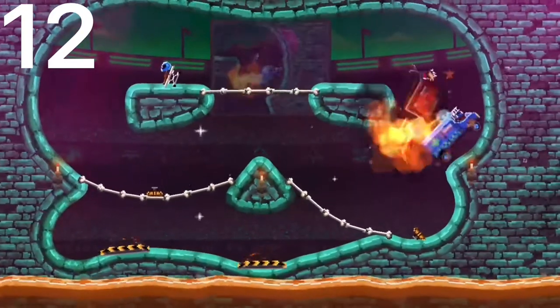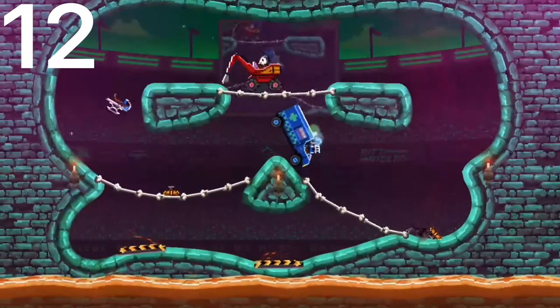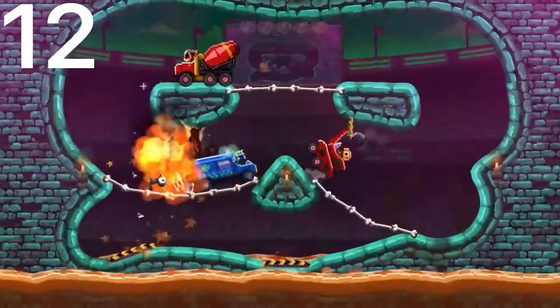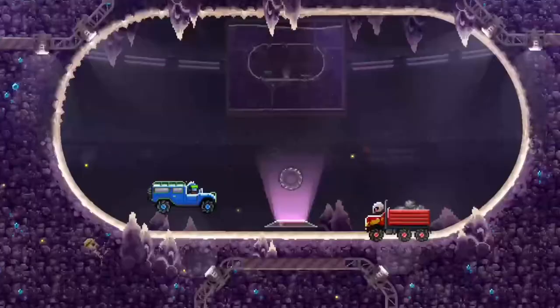Next up we have the Ambulance at number 12. This is almost the exact same as the Minibus, really. Just a tiny bit bigger. And the little patient in the back of the ambulance can really glitch out sometimes, making it better.